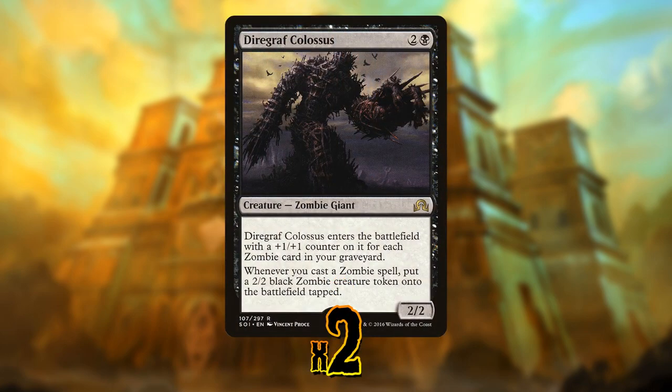More great synergy with all this draining is Diregraf Colossus, and this can get nasty if left unchecked. It's a three mana 2/2 that enters the battlefield with a plus one plus one counter for each zombie in our graveyard. More importantly, each time we cast a zombie, we get a 2/2 zombie token, which means we get to sort of double trigger Wayward Servant — we play a creature, drain for one, create a token, drain for one again — all while going super wide and building a horde of zombies. I'm only playing a couple of these because they're a little clunky, but it can turn the tide of battle, particularly if the battlefield gets locked up and we need an alternate win condition where we're just casting zombies and draining for a ton.